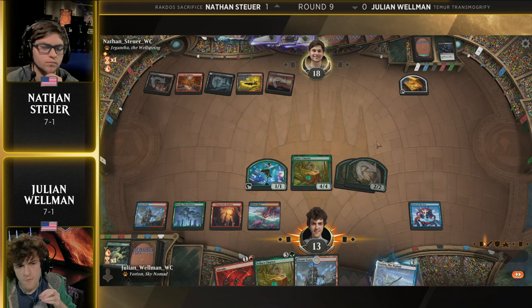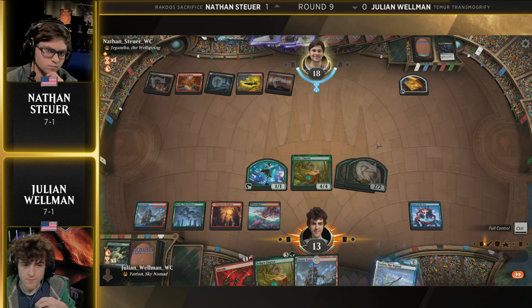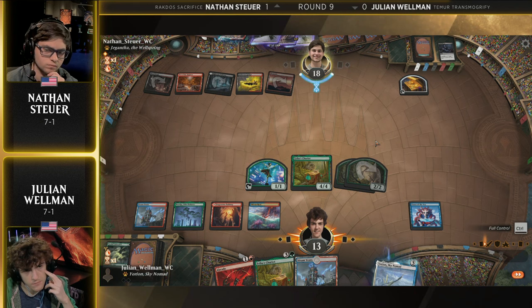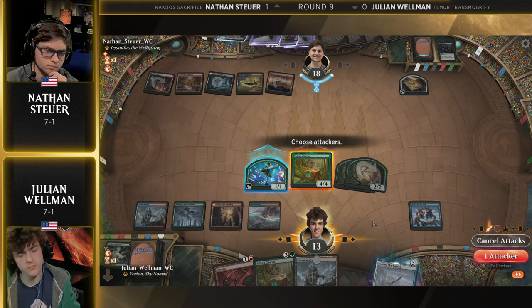There's also the Abrade possibility. That was a bit of an odd, I think, auto-tap there where both black sources got tapped — so maybe one unnecessary damage. We saw Julian kind of hover over that. Going to see what the players are thinking with their mice. The first mistake I've ever made on a broadcast. Next you're going to call the plural of moose 'meese.' Goodness me, Cory — where did you go to school?